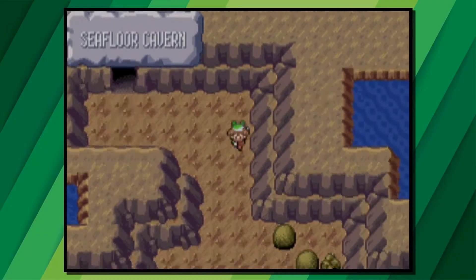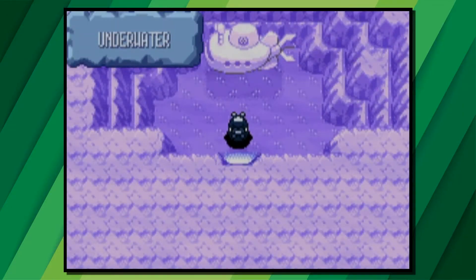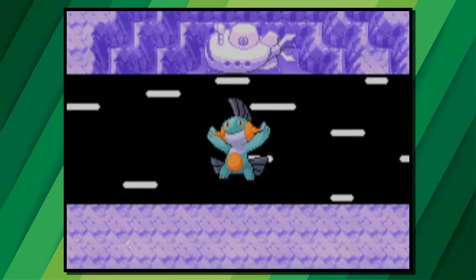To find TM26 Earthquake we will need to head to the Seafloor Cavern. The Seafloor Cavern is south of Mossdeep City on Route 127 when using Dive.